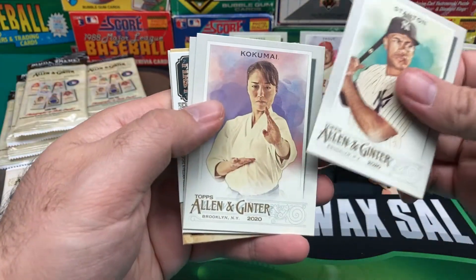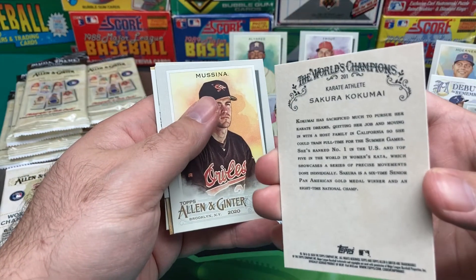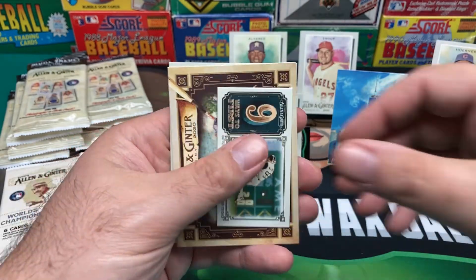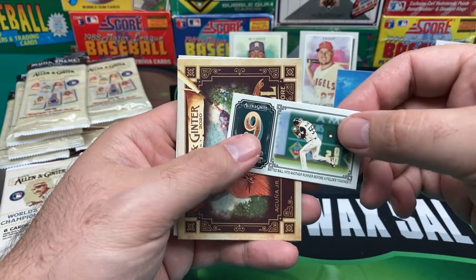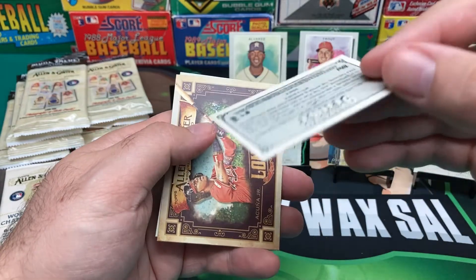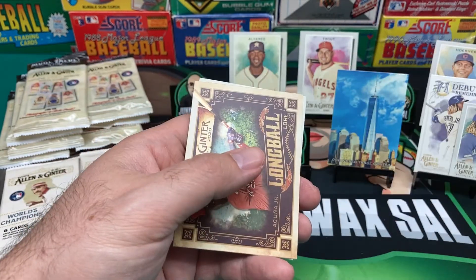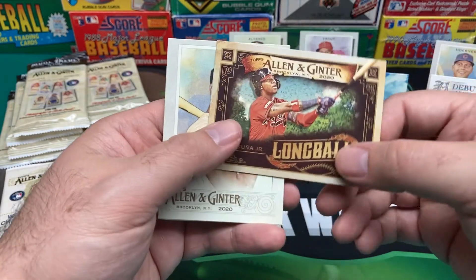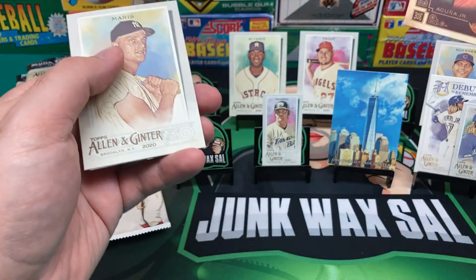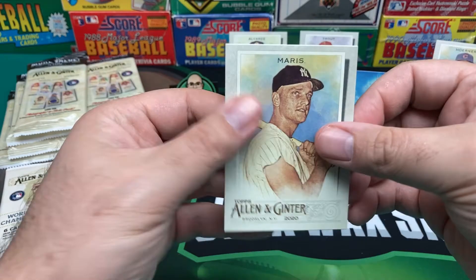We got Giancarlo Stanton, Kokumai — karate athlete, interesting. We got Lucina, and we have a Mini — Nine Ways to First. And then what do we have here? A Long Ball Lore — Ronald Acuña Jr. That's a nice one, put him over here. And then we got Roger Maris.